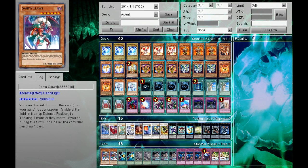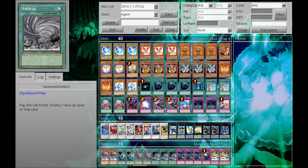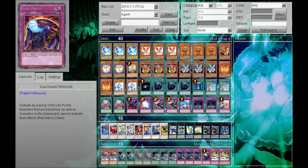And 1 Dark Mist. Side deck: we have Mystical Space Typhoon, Soul Taker, 2 Twisters, 3 XYZ Encore, 3 Mistake — this is a really powerful card, I'll talk about why — and 1 Soul Drain, and 2 Debunk.